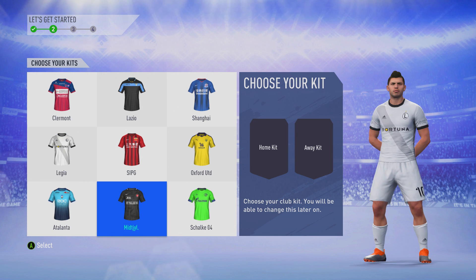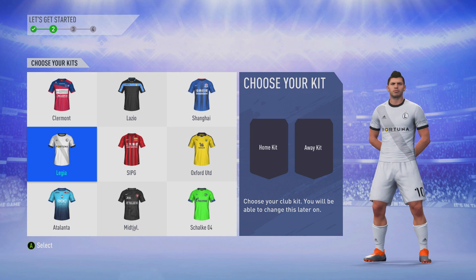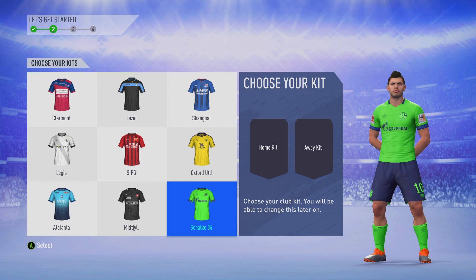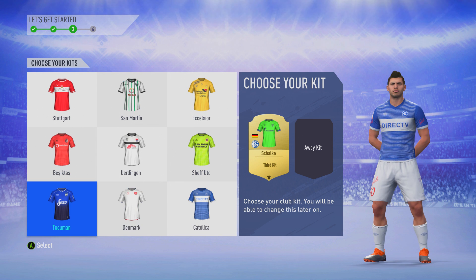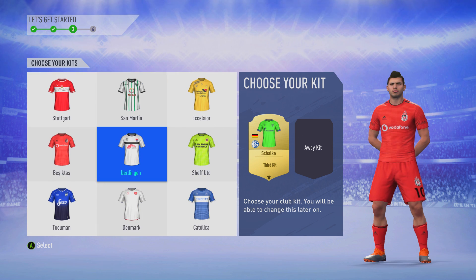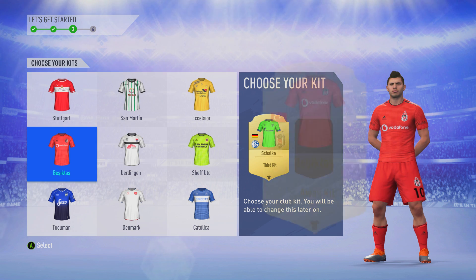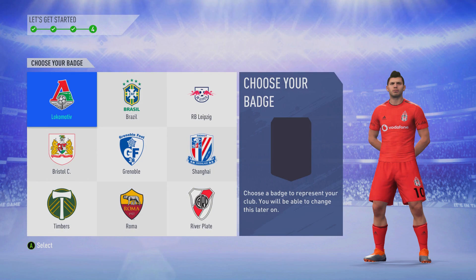Now we have the kit selection. Everyone gets a free home and away kit when you log into your FUT account, plus a badge. I was going to go Leggy All-Store but the Schalke green and blue is a pretty sick kit, so I went with that as the home kit. For the away kit, Besiktas is definitely the nicest option, so we go with that. And the badge we choose is Red Bull Leipzig.